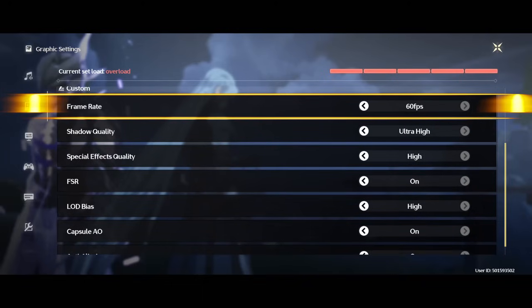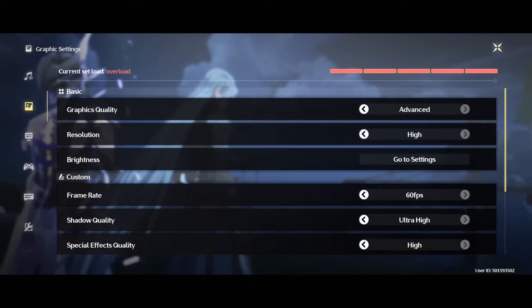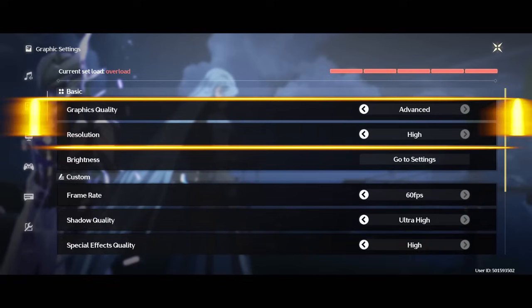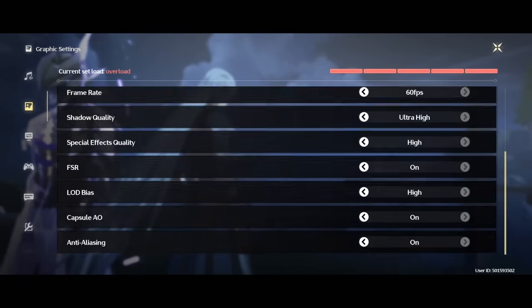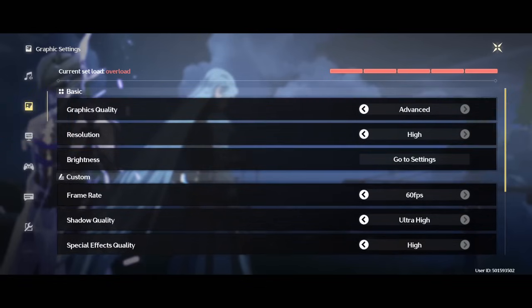Please come here and try 60 frames per second. Try to put your basic features here like the graphics quality and the resolution. Don't touch the brightness yet - I'm going to let you know a little trick. Just try to advance as high as you can and see how it goes.